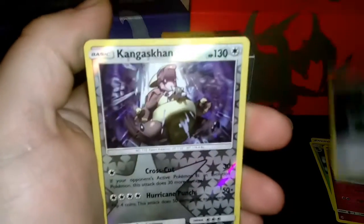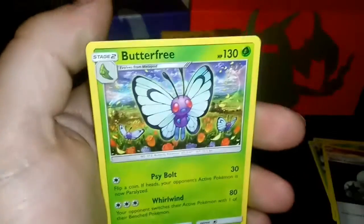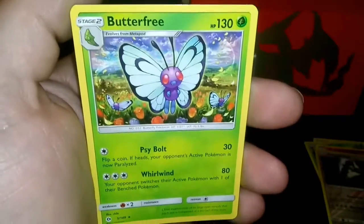Double Colorless, that's nice. Reverse Holo Genghis Khan, which is a Rare — a Reverse Rare. And a Butterfree.